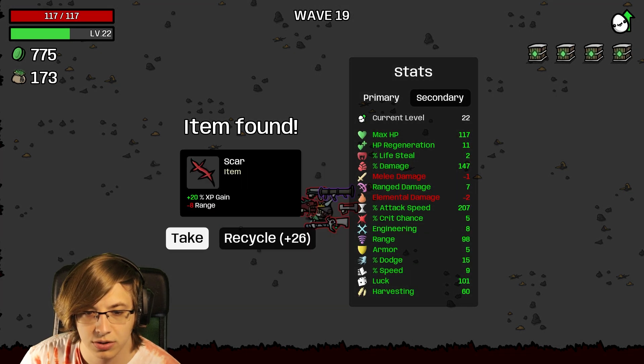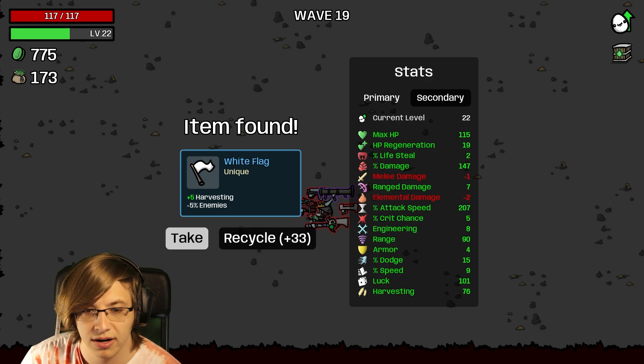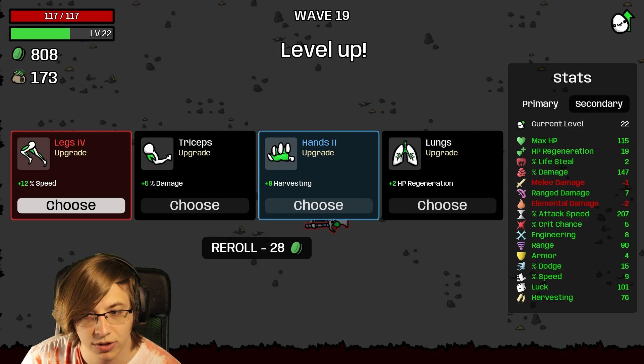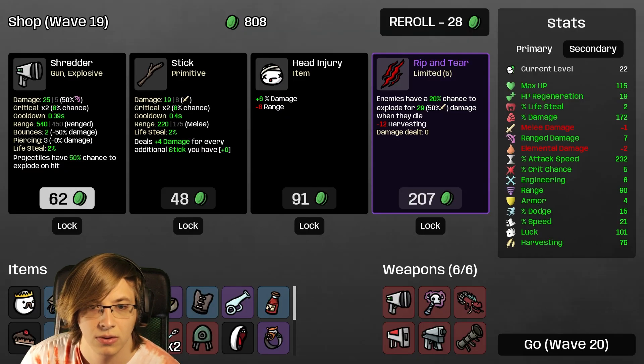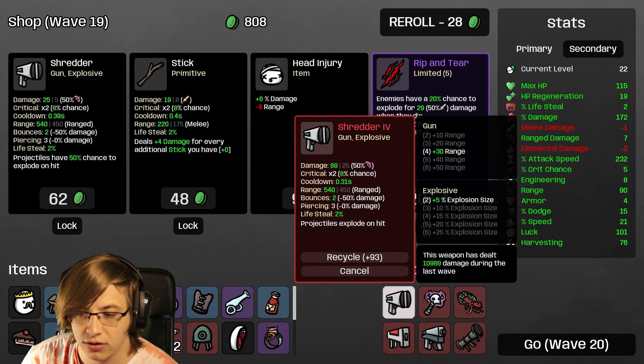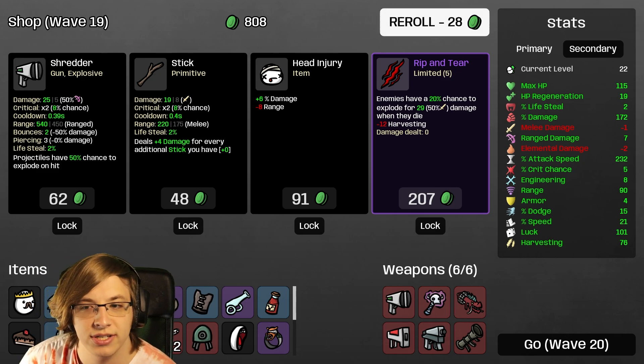I'll take harvesting - we're going to need a lot of it. White Flag I'm not going to take because I can kill everyone. 12 speed I'll take. And there we go - we locked the Rocket Launcher as a rare now, which did the most amount of damage and it wasn't even a legendary - kind of crazy.